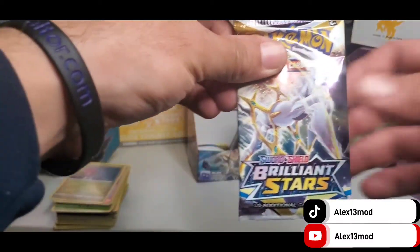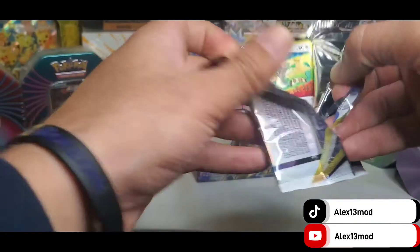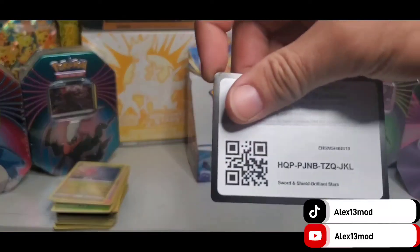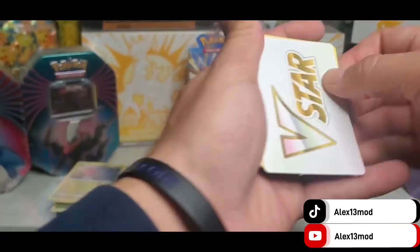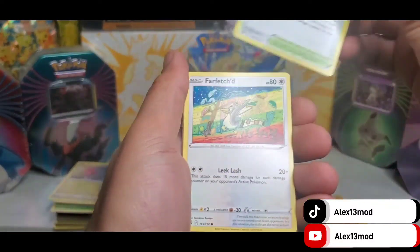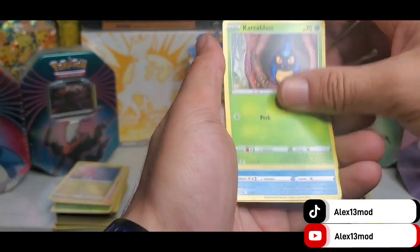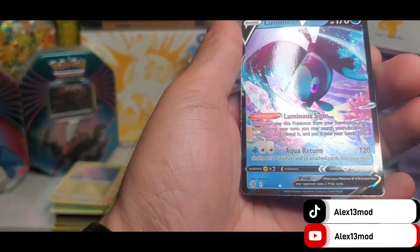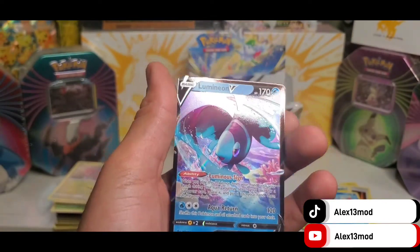Number 31 — Arceus. Come on, bless us with some good V or higher. Cold card for the lucky viewer. Another V-Star card. Cards: Luxio, Himmeltop, Magma Basin, Farfetch'd, Dusknoir, Grimer, Shelmet, Beasle, Reverse Hollow, Denden — and Luminium V! That's two Lumineons from this booster box. We got the Luminium V and a Denden.